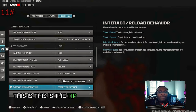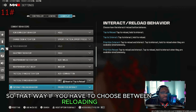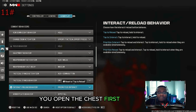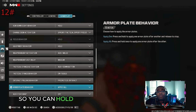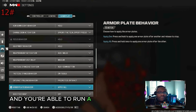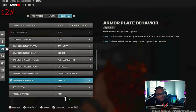This is the tip of how pro looters loot very fast. Put your interact reload behavior on prioritize interact, so if you have to choose between reloading and opening a door or chest, you open it first — always prioritize interact. Armor plate behavior: put it on apply all, so you can hold the button one time and it puts on all three plates as you're running, instead of having to press the button one, two, three times.